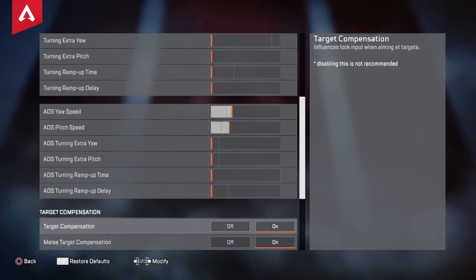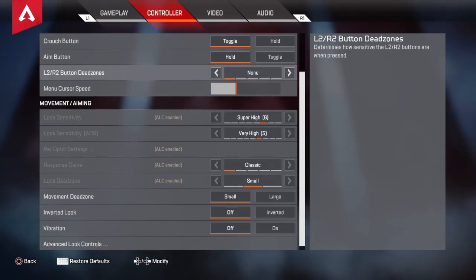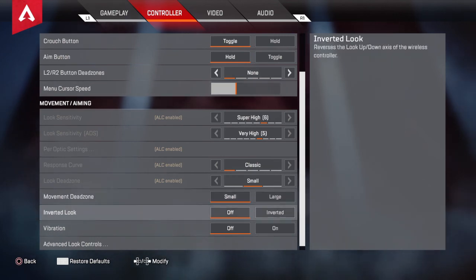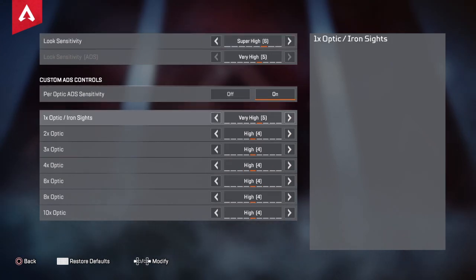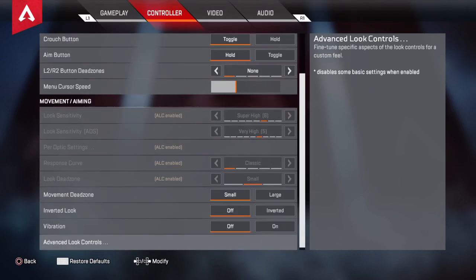I just want to show you my settings real quick, because I did used to use these look sensitivity settings right here but I stopped using them. If y'all use this, y'all can copy this - I use 6 to 5. My scope sensitivity was 5, 4, 4, 4, 4, 4, 4, 4. But that's what I used before I started going to ALC.